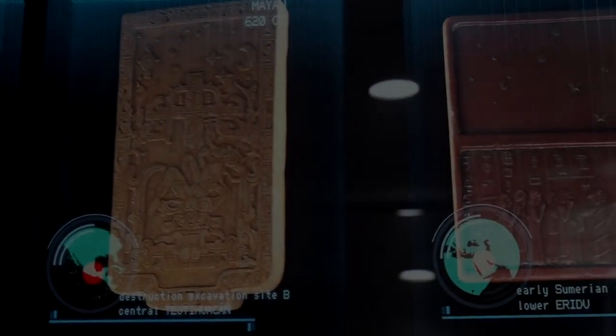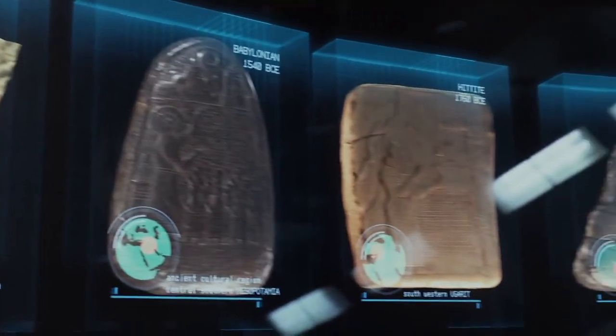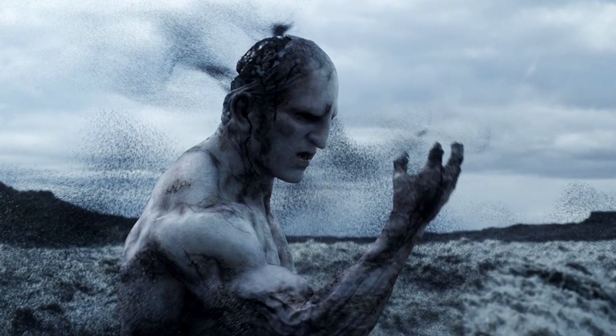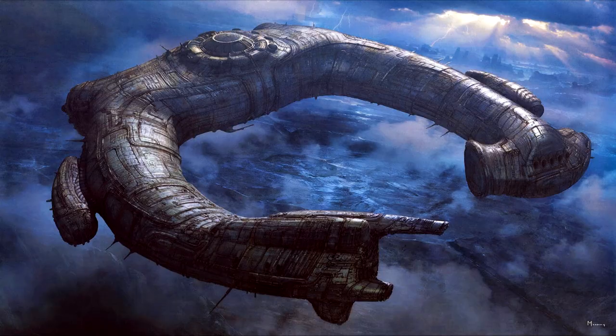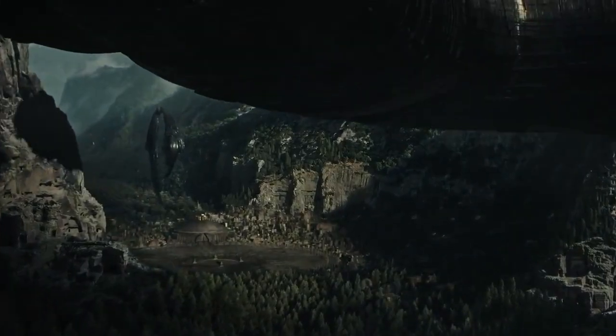In Prometheus, Holloway and Shaw discover paintings and inscriptions from different cultures all around the planet that depict a similar scene: a tall figure pointing up to a group of stars. The Engineers had been on Earth to alter or create mankind, and these star maps would lead them to LV-223. From there, onboard an Engineer Juggernaut, David would use the orrery to locate Planet Four and its Engineer City.